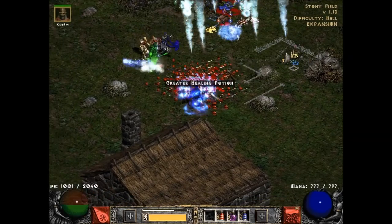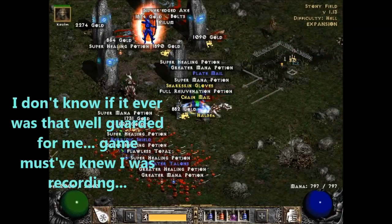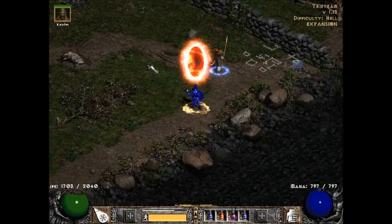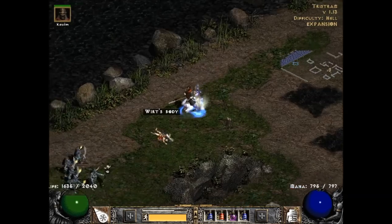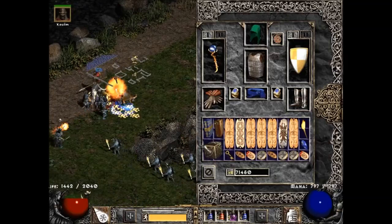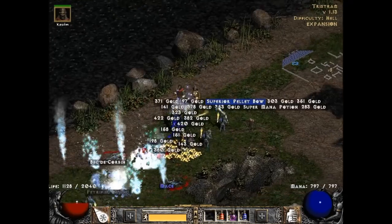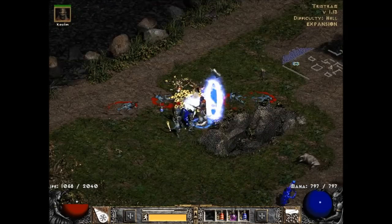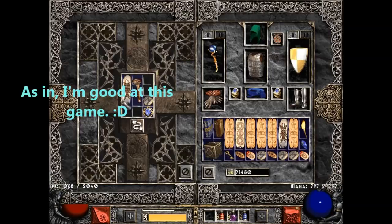Normally, the portal is not this well guarded — I can just let you know about that right now. Normally, not nearly this well guarded. But we made it in. If there are some odd cuts in this video, I keep having to teleport around a lot to get this Wirt's Leg, and I keep clicking out of the window accidentally because of that. So if you see some strange-looking cuts in the video, that's why.